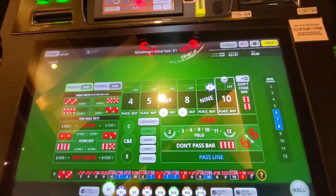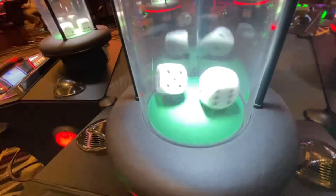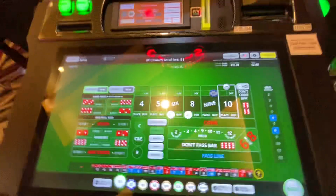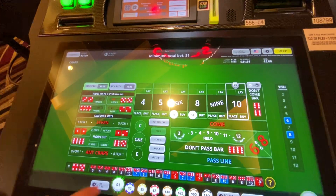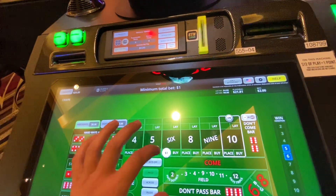Let's get some good luck, some love. Like and subscribe, I appreciate all the support. No field, down behind — the point is six. That's a nine, so we're going to lose the two bucks. That's unfortunate. We are at $23.81. Let's stay resilient — it might come right back.